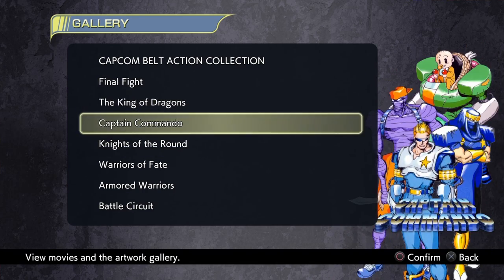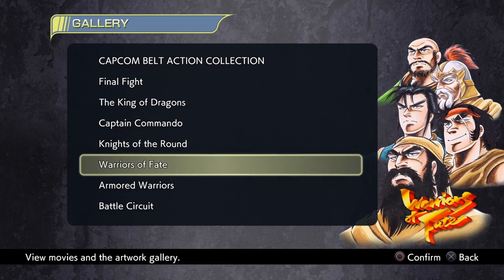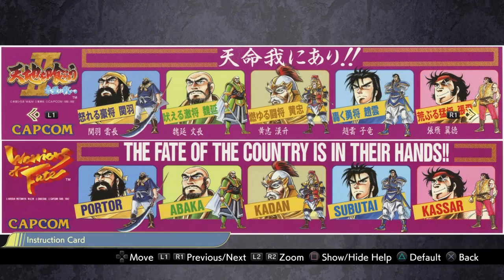So to summarize version choices: Final Fight — US version, no problem. King of Dragons — US version, same. Captain Commando — definitely Japanese version. Knights of the Round — US version. Warriors of Fate — one hundred percent the Japanese version. The US localization changed the Three Kingdoms storyline into a fictitious Asian fantasy region, which is interesting but not faithful to the original manga source. I prefer the original creator's intent.